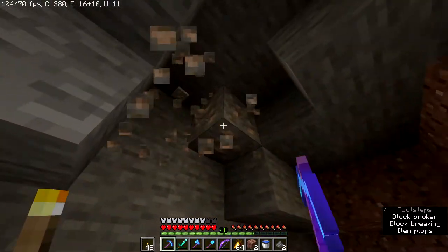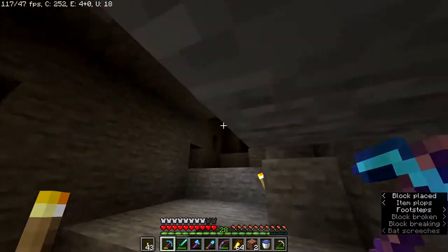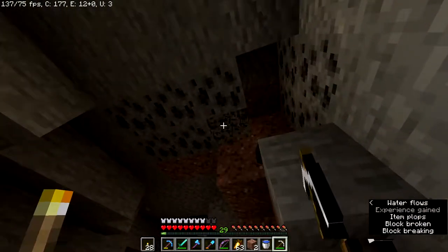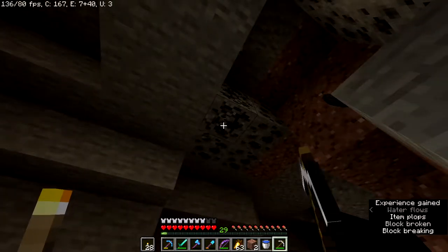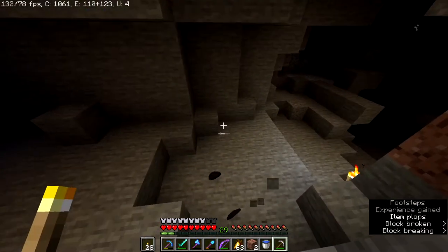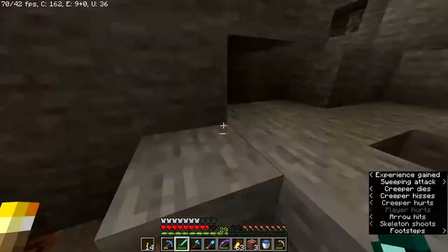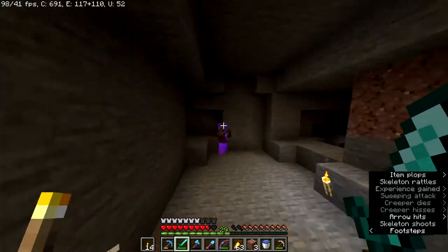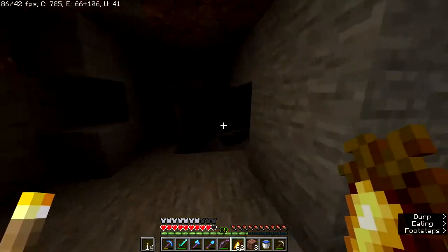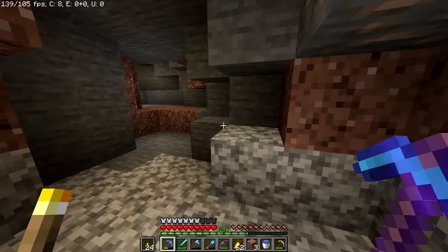I don't need that much iron but I'm gonna silk touch a lot of it so when we get fortune we can get an absolute ton of iron. Also I'm pretty sure we're gonna be mining in some mountain biomes, so maybe we can find some emerald. If I silk touch deep slate emerald that would be amazing because that ore looks awesome. I thought a creeper was about to get launched into me and blow up - that would have been devastating. We are now here on y39.